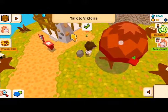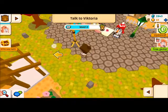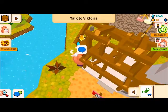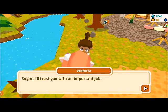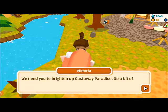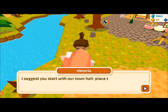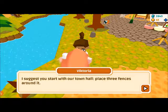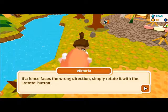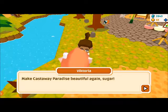Almost level three! Talk to Victoria — or water some plants, that's on the way. She says: 'Sugar, I trust you with an important job. We need you to brighten up Castaway Paradise — do a bit of redecorating. I suggest you start with our town hall. Place three fences around it. If a fence faces the wrong direction, simply rotate it with the rotate button and make Castaway Paradise beautiful again, Sugar.'